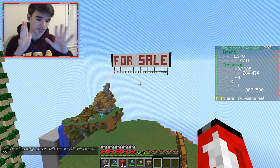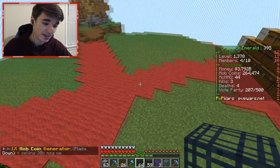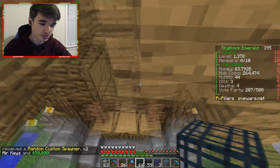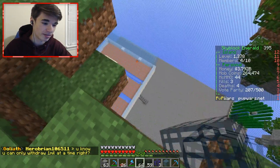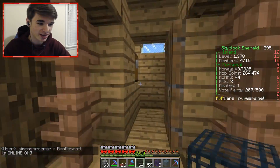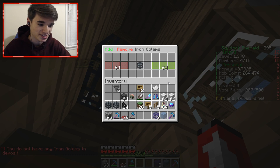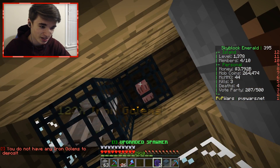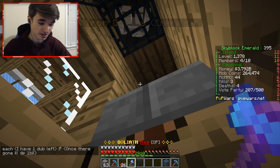The for sale sign is now up. We put down some red carpet for aesthetic purposes. What we're gonna do is take all these iron golem spawners that we took from our farm down there and put them in this little shack over here — literally just place them all in here as a little secret place where they can grab the spawners when they do buy this space. Because of course, Safe, they are going to buy this space, right?